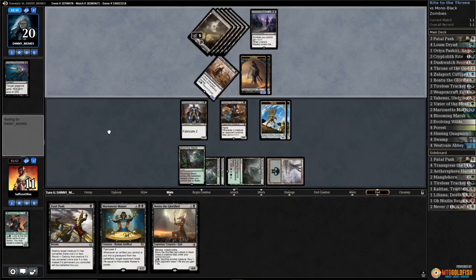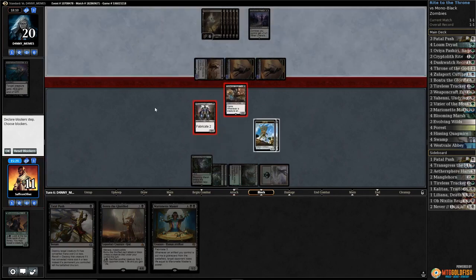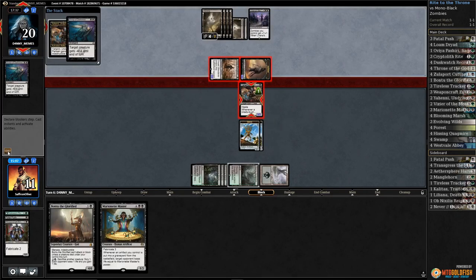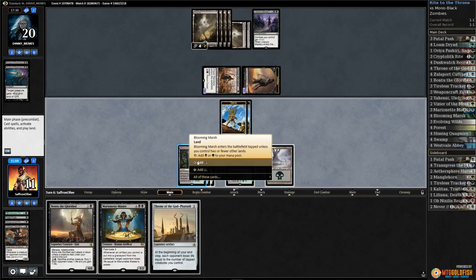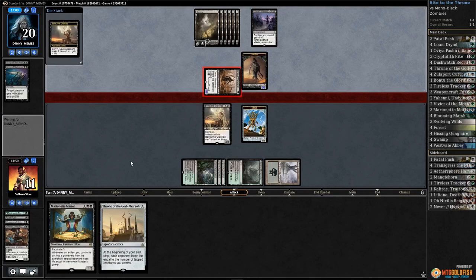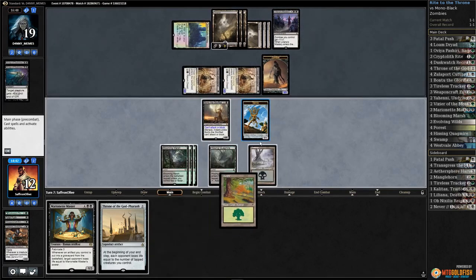Play land, Blooming Marsh. Play Yahani, Blooming Marsh, pass the turn — see if we can get out of this somehow. Hopefully not a second Mastery. Opponent goes attacking. Block, block — Fatal Push the token, pumps our Yahani, and we sack Weaponcraft. Opponent has Grasp to kill it. Opponent's down to two cards in hand. Play Bond to pass the turn — we really need a land for Marionette Master. Opponent goes attacking, sack a servo, block Dread Wanderer.